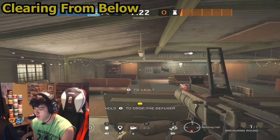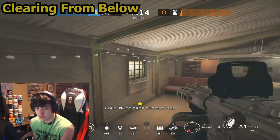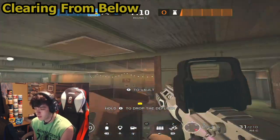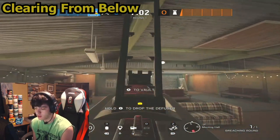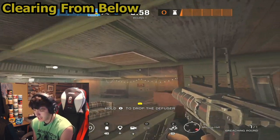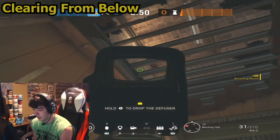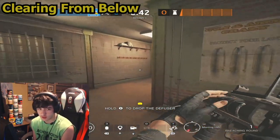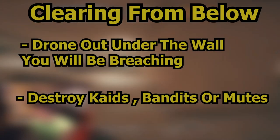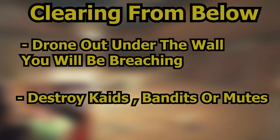You have three Ash charges, so look at all the walls you're going to push. On Oregon, a lot of teams do a split push — some people push master bedroom and some push attic. Ash is very useful here because you can use one charge by the fan to destroy bandits off the master bedroom wall, and another charge from inside the meeting hall to destroy anything on the attic wall. This lets Thermite or Ace open it up and push both master bedroom and attic. It's very important when a Mute jammer makes it hard to run a Twitch drone or throw a nade, especially if an ADS is blocking certain windows.